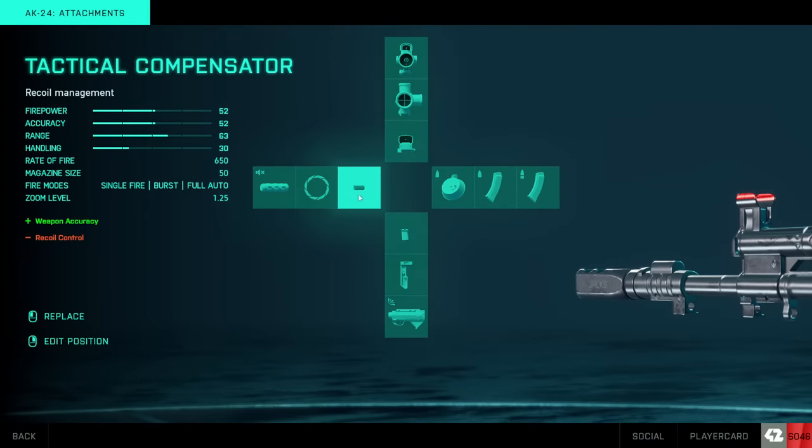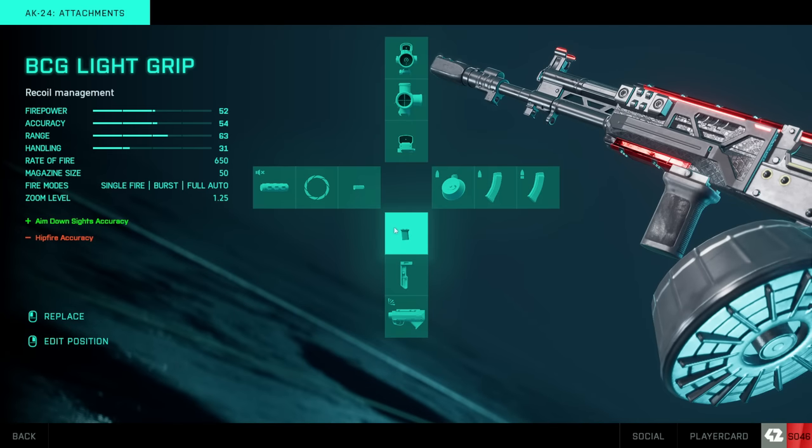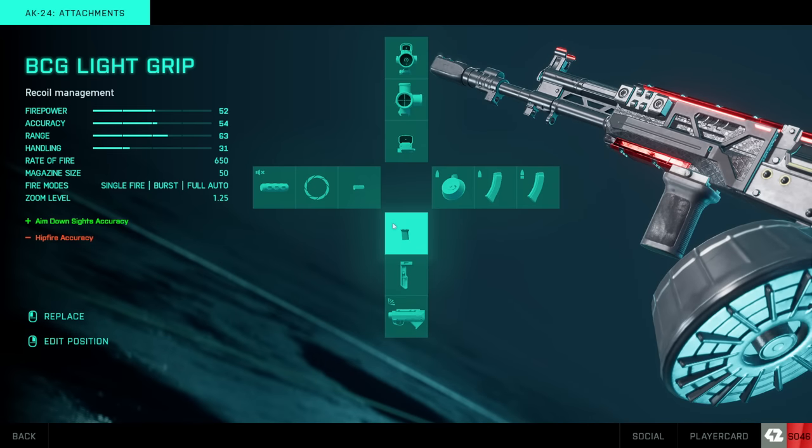The first one is the tactical compensator, which straight up just increases your weapon's accuracy. Its only downside is a very negligible recoil control decrease, and I would argue this doesn't even matter — I did not notice any increase in recoil whatsoever. I combine that with the BCG light grip, which increases aiming down sights accuracy for a negligible decrease in hipfire accuracy, which I would also argue pretty much just doesn't matter. The combination of these two attachments makes any gun in the game that you can do this with an absolute laser beam, and I think the first clip of this video proves that pretty well.